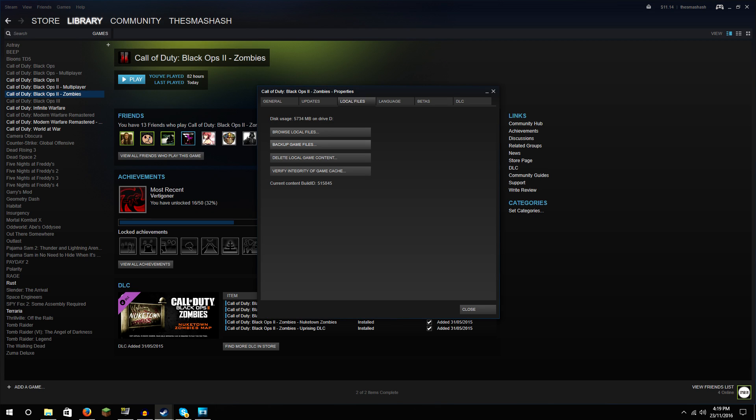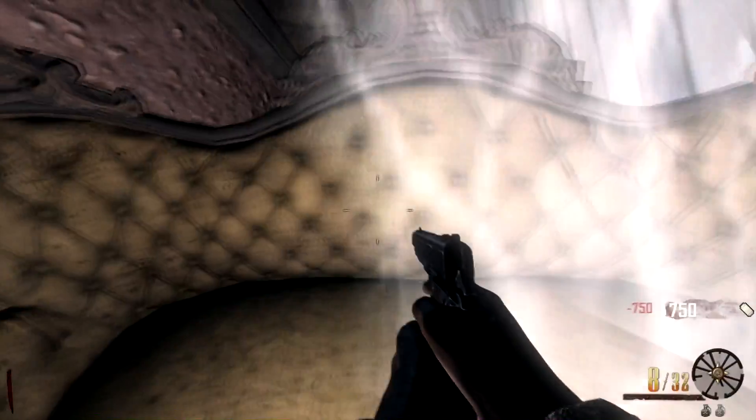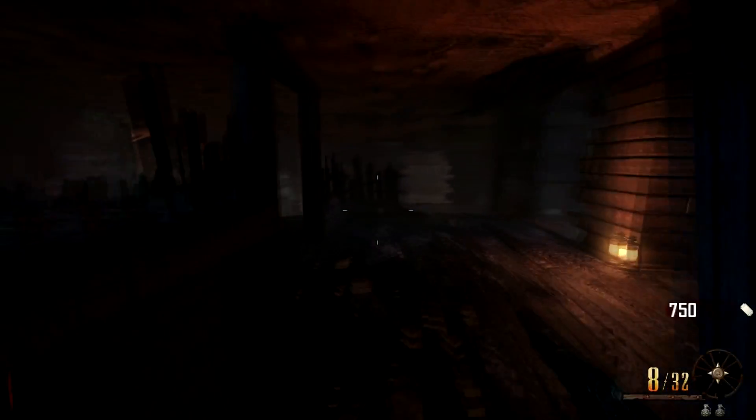Once you're in Properties, go to Local Files — one of the top bars — and go to the bottom option, which is 'Verify Integrity of Game Cache.' Click that and just let it load; it may take a while sometimes. Once it's done verifying, you just load up your game like normal — it actually works 100%.